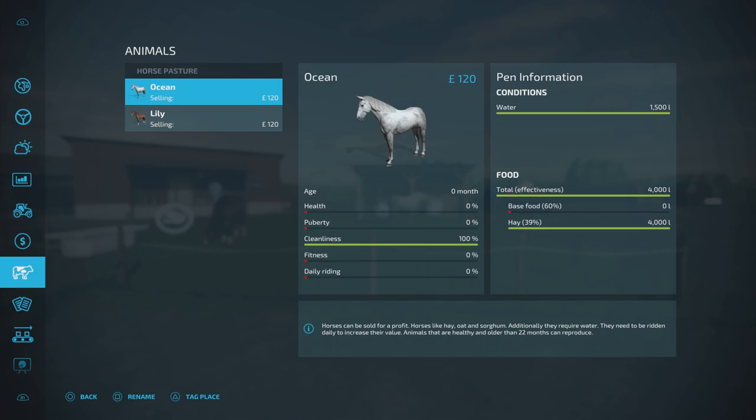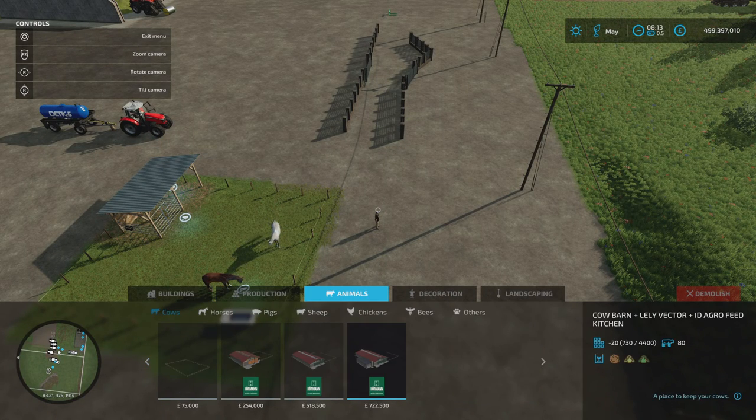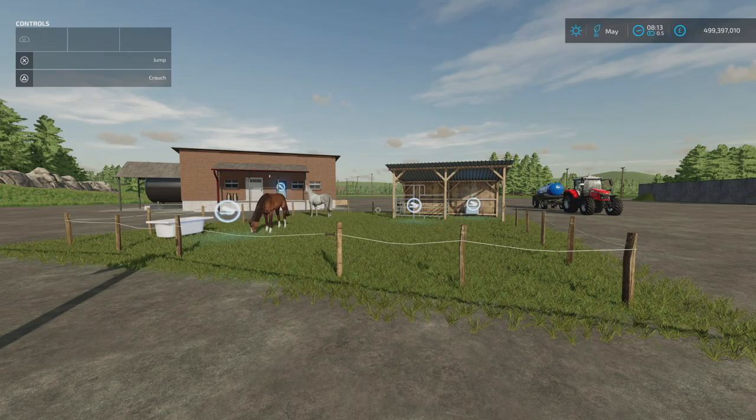Once placed, you'll get your menu for your horse pasture. They're going to need daily riding for their fitness and health. Their base food should be made up of oat or sorghum, but I just couldn't get it to put it in for some reason. It holds 1,500 litres of water, 4,000 litres of hay, and then the base food goes in there. You'll find it under build mode, animals and horses — only 8,000 for the two-horse pasture. It's a bit more manageable than pastures for 16 horses.